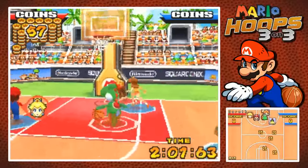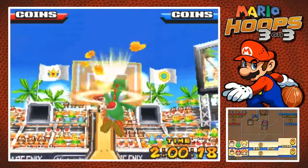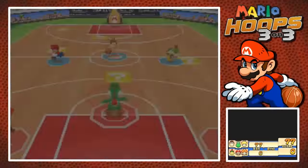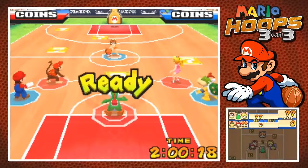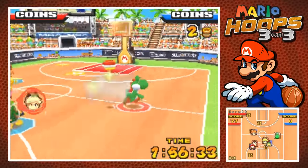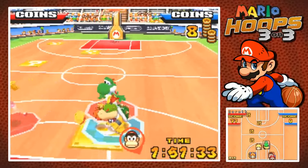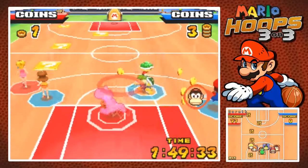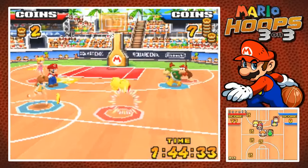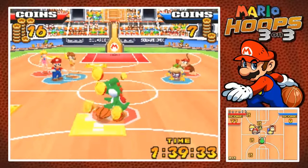If you run at the basket and swipe up, you'll do a slam dunk. Whenever you score, the opponent gets the ball and you're on defense. I was going to show that you can grab items — you can slide on the bottom screen to use the item. You can swipe downwards to try and steal the ball. You actually have to touch the ball to steal it, not just the character. Of course, the coins — as you can probably see — are what decides your score in this game.